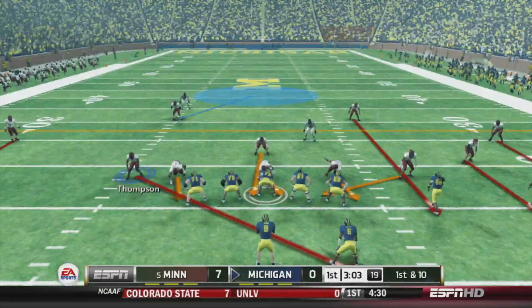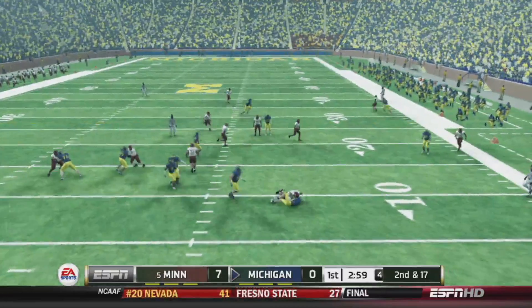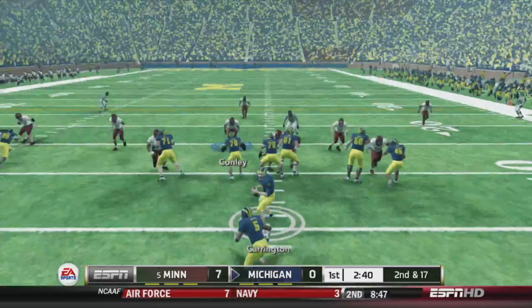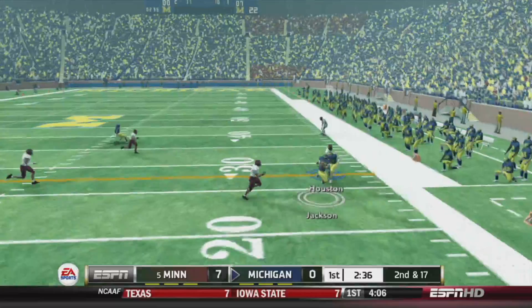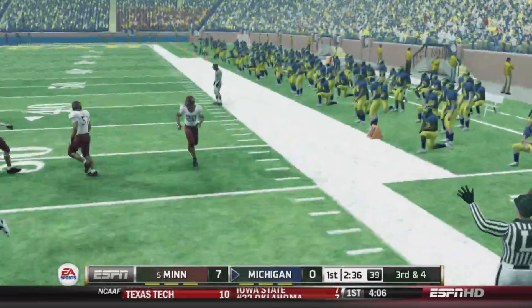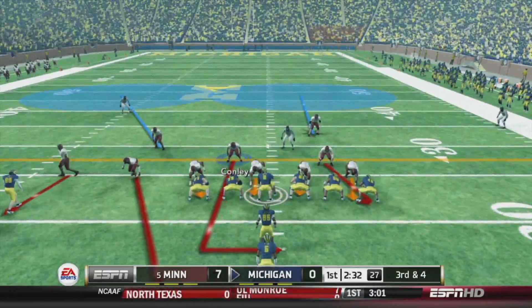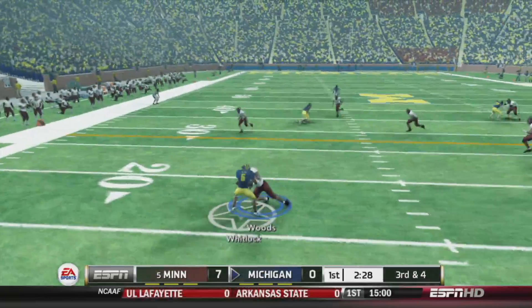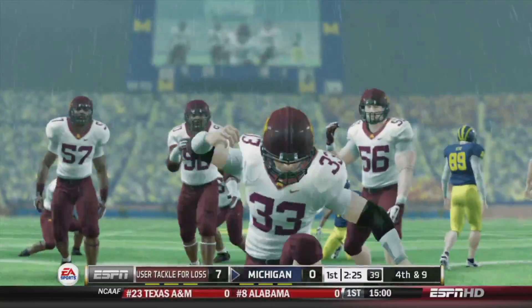First and 10 for Michigan on their first drive of the game. Got a blitz going — nice coverage downfield, Ross gets the first sack of the season. Second and 17, play action — we're all over that. Comeback route to Jackson, he picks up 13, we push him out of bounds. Third and four, running on man coverage — check down to Whitlock the running back, Harris brings him down for a TFL. Fourth and nine, going to punt.